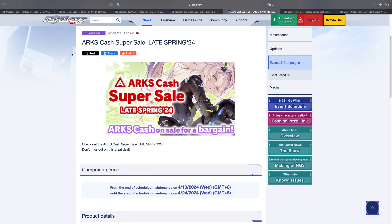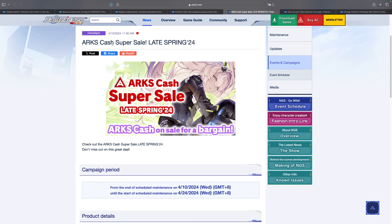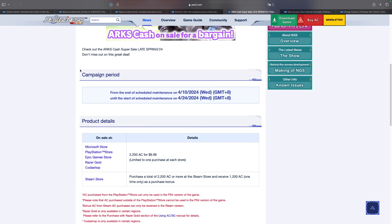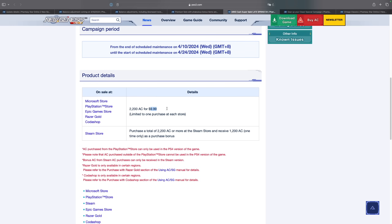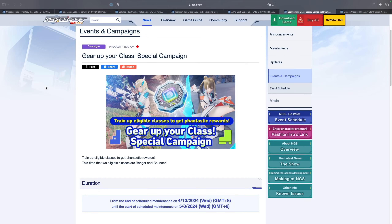To sweeten the deal, Sega added the Arks Cash Super Sale Late Spring 2024 — pretty much the same as a Black Friday sale at 50% off. If you top up ten dollars, you're actually getting 22 dollars worth of AC. On the Steam store it works a little differently: you purchase the regular AC package but receive an additional 1200 AC as a bonus. It's essentially the same thing regardless of what store you buy from, and you can purchase this once on every single platform if you link your account.